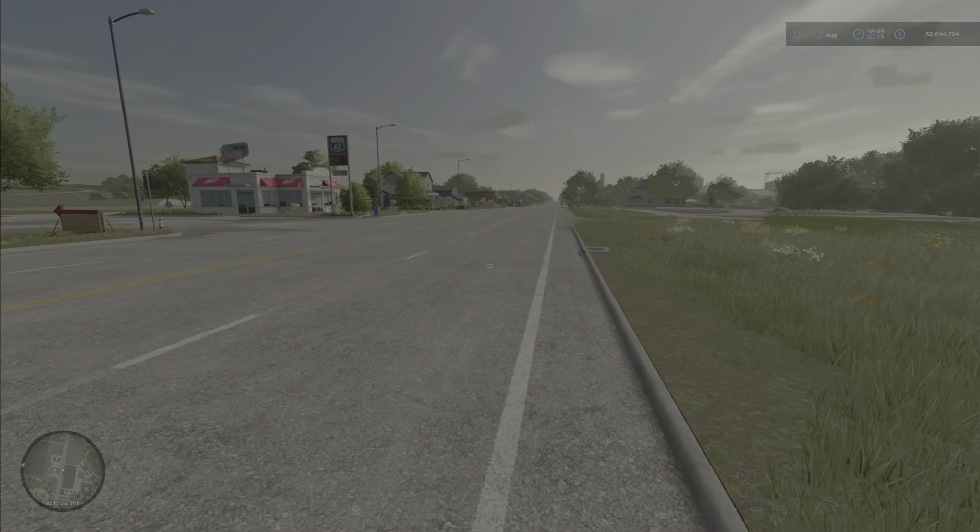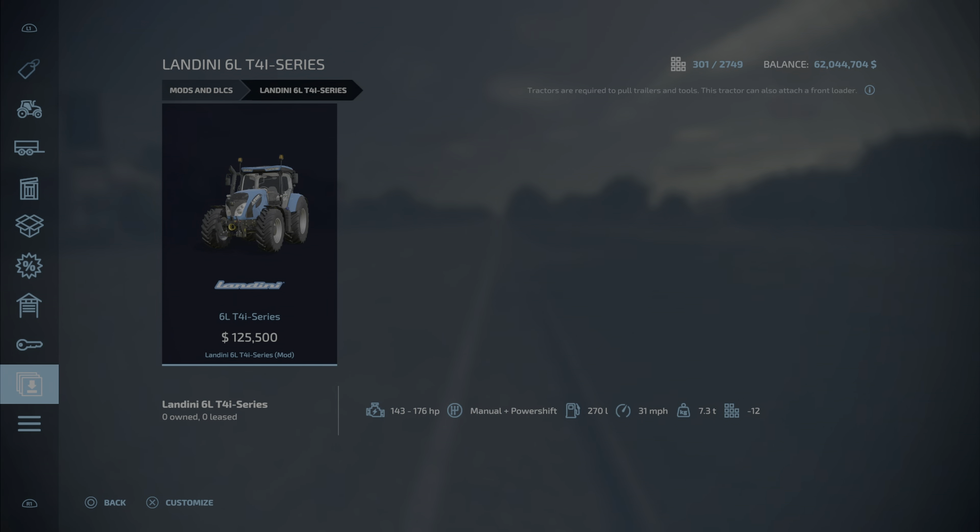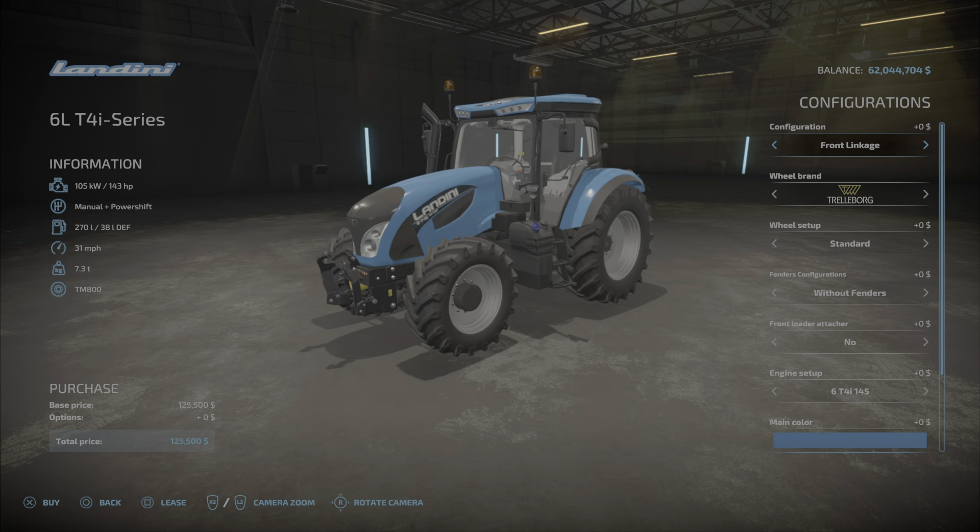Let's get into the store and take a look at all the mods we have today. First up we have the Landini 6LT4i Series — 29.08 megabytes to download and install. It's going to take up 12 slots, range between 143 and 176 horsepower, and costs $125,500 to buy.